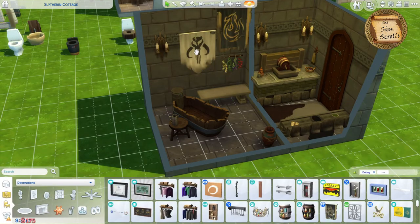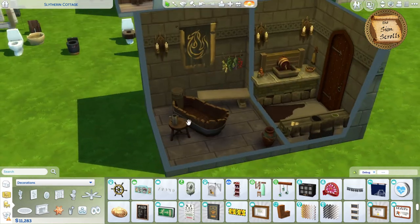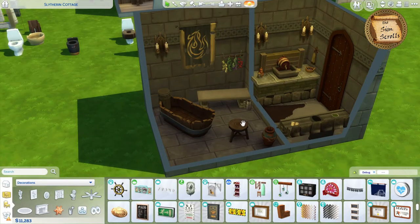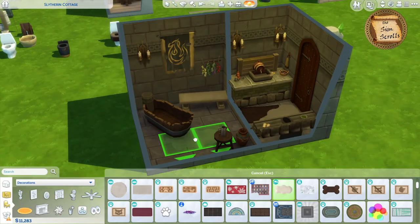Then I just wanted to add some more decor items. I love these banners from the Journey to Batuu pack because they're all torn up and tattered and they just feel historical to me — I love it. I use them all the time in my historical builds.